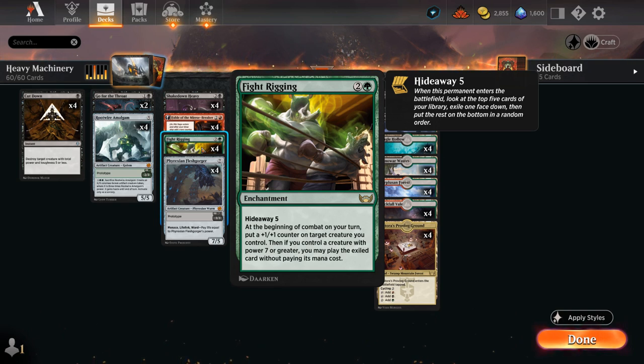Fight Rigging is a three-mana enchantment with Hideaway Five. When it enters the battlefield, we get to look at the top five cards of our library, exiling one face down. Then at the beginning of combat on our turn, we can put a +1/+1 counter on a target creature we control, and if we control a creature with power seven or greater — doesn't even have to be the same creature — we can play the exiled card without paying its mana cost.